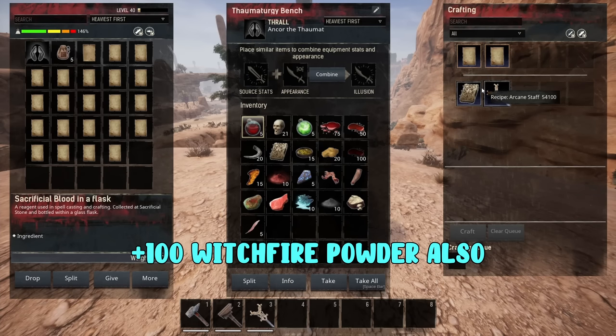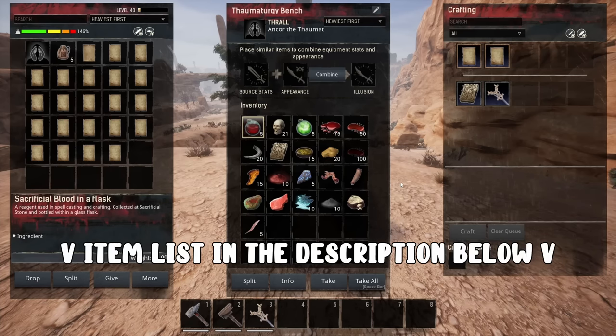If you want to craft every single book currently in the game to get every skill, here is the entire item list you'll need: 5 sacrificial blood, 21 skulls, 5 soul essence, 75 demon blood, 50 blood, 20 dragon horns, your tome, 15 alchemic base, 20 brimstone, 100 black blood (from the Caves of Jill), human flesh, feral flesh, 5 fragments of power, 10 dragon bone powder, 15 volatile glands, 1 putrid meat, 1 savoury flesh, 10 glowing goop, 10 grey lotus powder, 1 stone, and 5 feathers. You'll also need 20 sorcerer's spell pages. With all these ingredients you can craft every single book that exists.